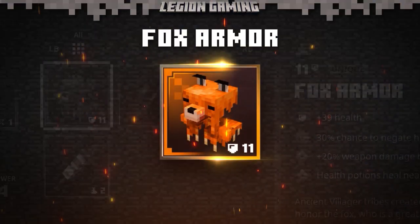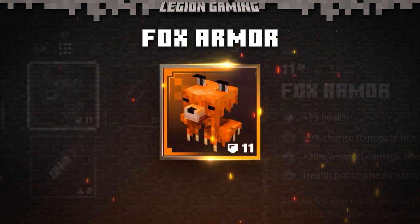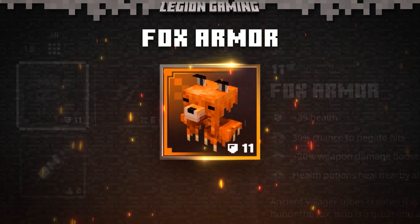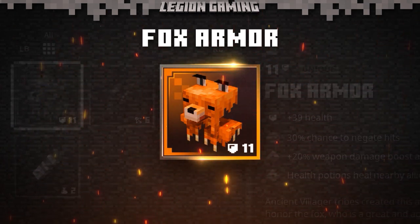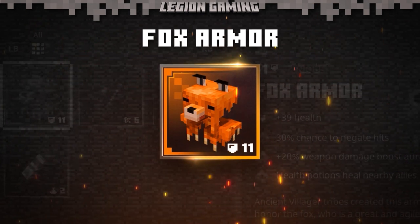In today's video, we'll be taking a look at the Fox Armor. This is one of the most interesting uniques you'll get early on in your Minecraft Dungeons playthrough, and it's really quite powerful. As the name suggests, the Fox Armor is a defensive item that goes into your armor slot. This item features three important unique effects.